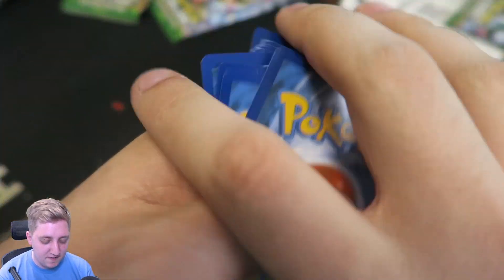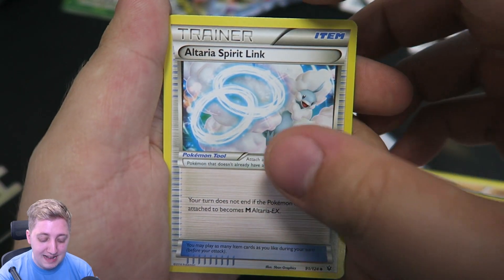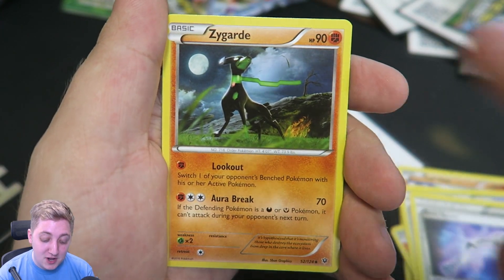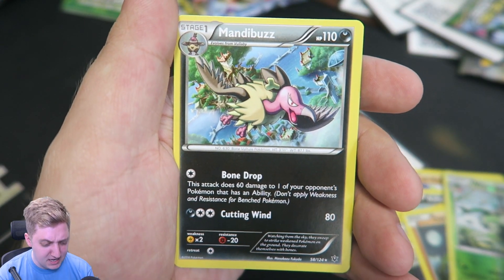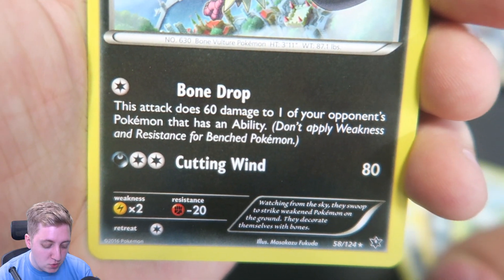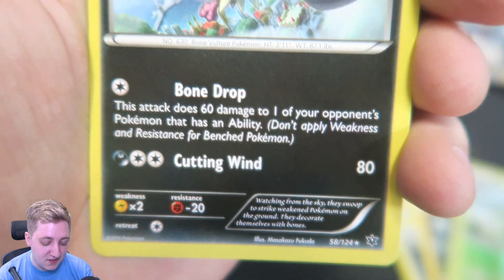So here is your QR code. Hopefully the camera doesn't try to focus on it when we're trying to look at our cards. So we've got a Koffing, we've got a Cottony, we've got a Larvitar, we've got a Vullaby, we've got a Fennekin. We've got an Altaria Spirit Link. We've got the Bent Spoon again, one of my favorite pulls in this set so far. We've got Zygarde — it's not a surprise to find you. Another Wormadam. There are very different types of Wormadam based on the pre-evolution. And then we also have Mandibuzz — that's the Vullaby evolution, and I think that is probably my first one of you. Bone Drop: this attack does 60 damage to one of your opponent's Pokemon that has an ability, and it only costs one Colourless as well. And then we've also got 80 damage for Cutting Wind.